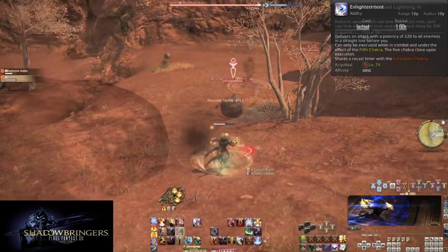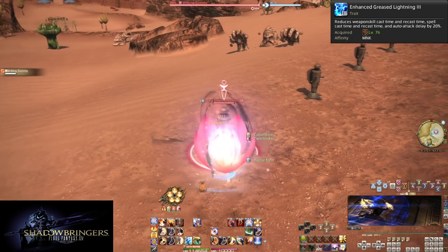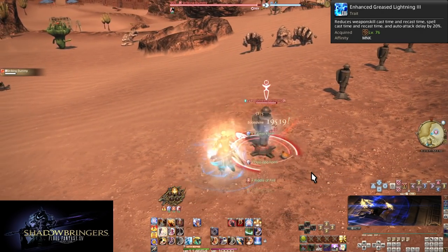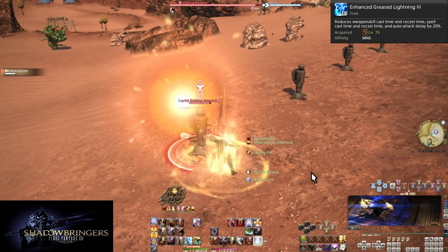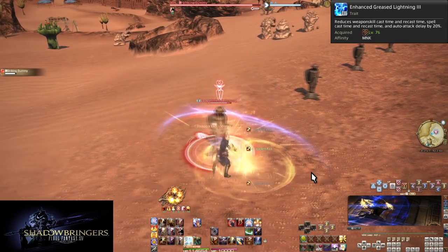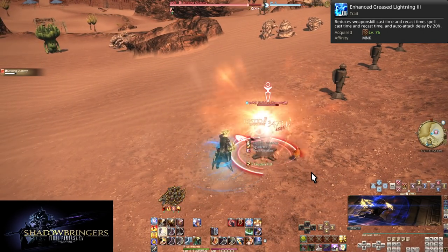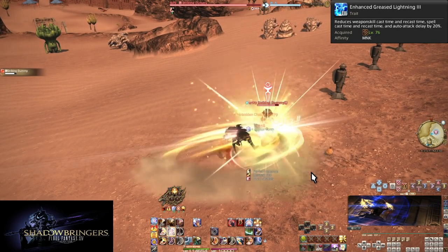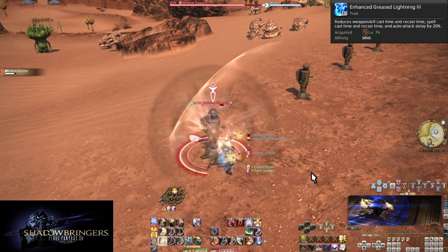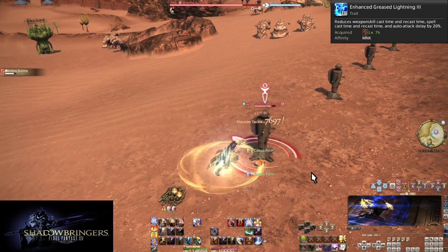Level 76: Enhanced Greased Lightning 3 — our final speed boost. With a 20% boost, our base global cooldown is now 2.0 seconds and our auto attacks are rapid fire. This is a big reason why we stick to single weaves where possible — even without unfortunate gear situations, we are very fast. I hope you got comfortable with the 15% speed boost but are ready to keep being at speed.